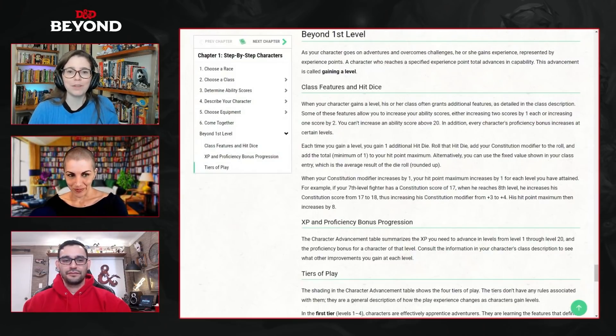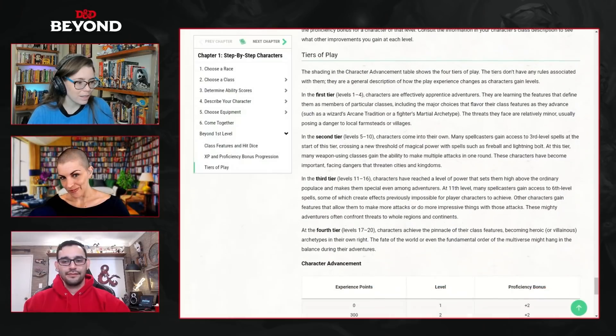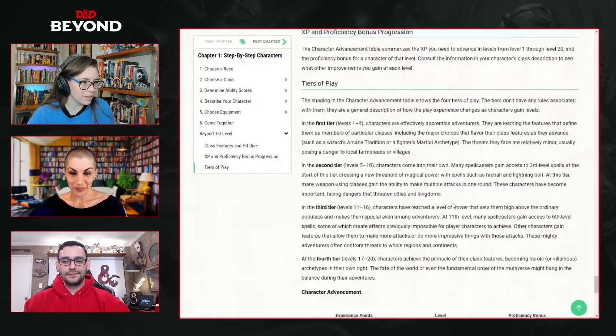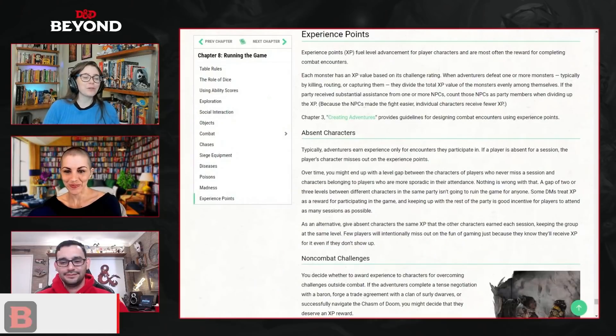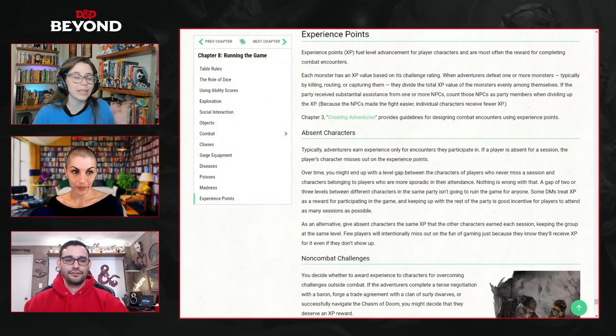We love 'beyond' things in general here, so it's very on theme. This describes the basic mechanics: whether you are using experience points — the sort of base written-in mechanic — or alternate ways of advancing through levels, you are going to gain class features, get buffer with hit points, and potentially have your various bonuses go up. Experience points fuel level advancement and are most often the reward for completing combat encounters. Each monster has an XP value based on its challenge rating. When adventurers defeat one or more monsters — typically by killing, routing, or capturing them — they divide the total XP value evenly among themselves.